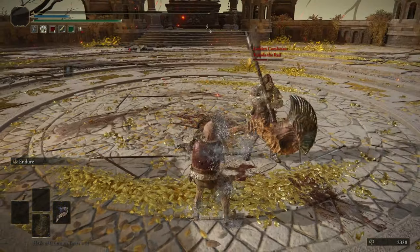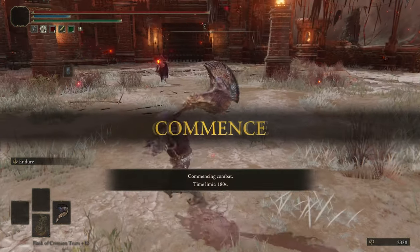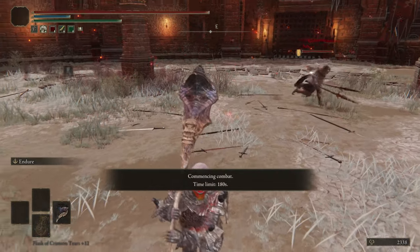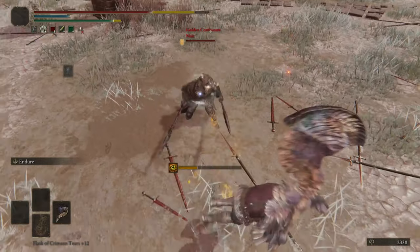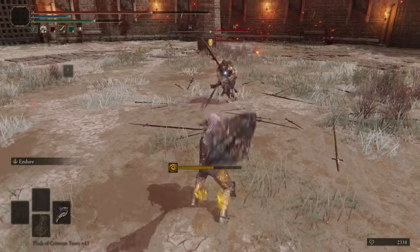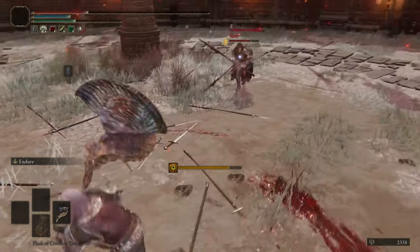Poise in this game is just an absolute joke. It's literally the worst it's ever been. That's a great start — I just didn't dodge there. Poise is straight-up trash in this game. You get staggered by a couple of light attacks from a dagger — that ridiculous. I have 101 poise at the moment, and I'm about to get staggered by every single attack known to man. And then the dual great spear crouching attacks — oh my god. Like, you see the weapon I have in my hand? You don't have to go that hard, bro.